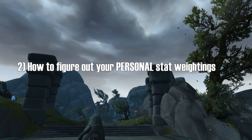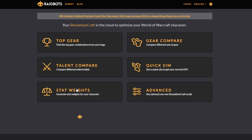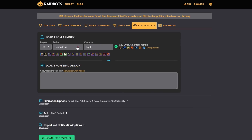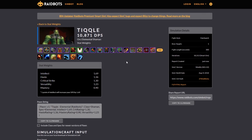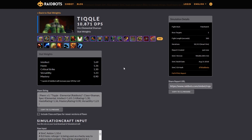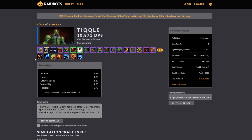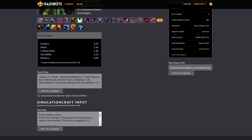Basically, what you need to do is go back to raidbots.com, go to the homepage, go to Stat Weightings, and you can either load your character there or load from your sim add-on. What we can see, kind of surprisingly, is that I said haste versatility was best, but now based on my gear and my spec, I can see this is how much DPS is the goal, and here are my stat weightings. Stat weight for intellect: 1.16.